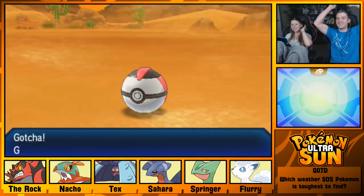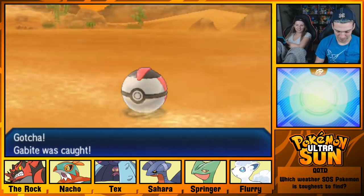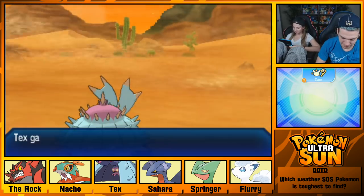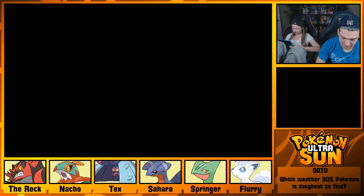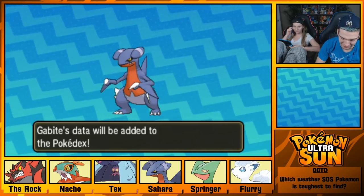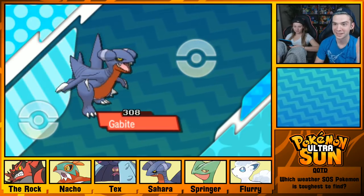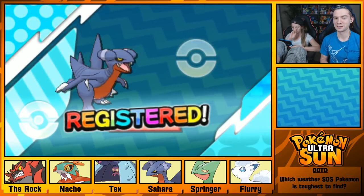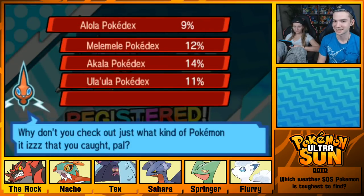Let's go! There you go! Yes! You did not go for another 20 minutes — you're all good. Oh my gosh, that lasted so long. Well, we finally got it. You know what I realized? The longer an SOS hunt goes, the higher chance it has for its hidden ability. So there's a solid chance that this thing has Rough Skin.